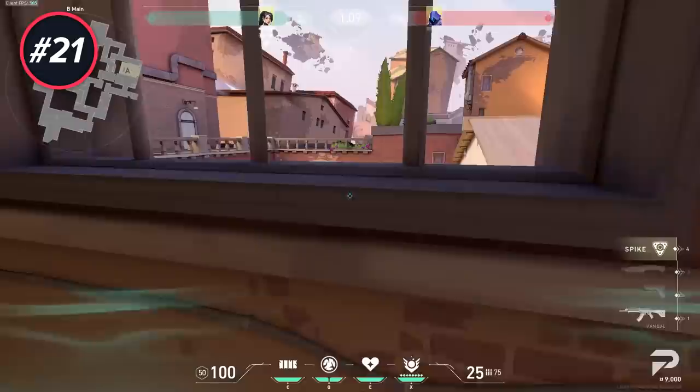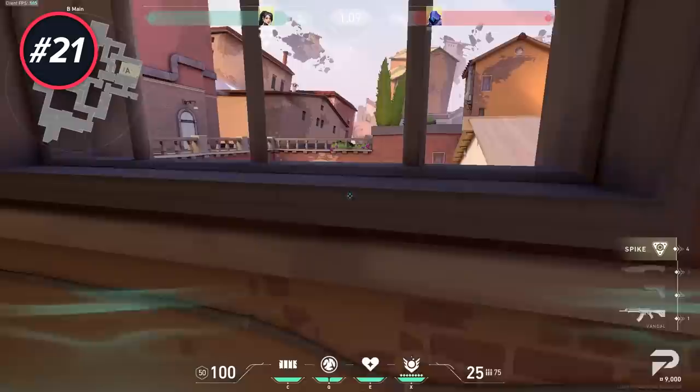On Ascent B Main, you can place a Sage wall on the box to get a nice angle onto site. Definitely don't use it every round, but once or twice a game this can give you a nice free kill.